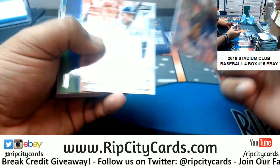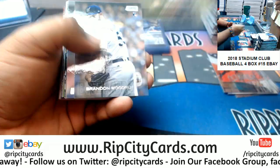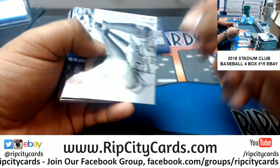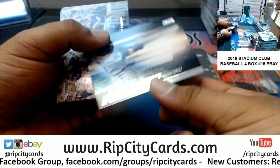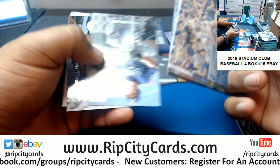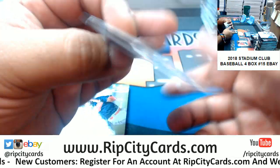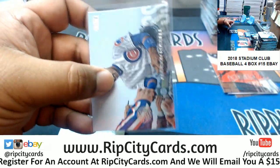Caratini Cubs rookie. Frazier Yankees rookie, Fowler A's rookie, Woodruff Brewers rookie, a red Alfaro for the Phillies, a red Harper insert for the Nationals, a rookie Flyhardy Cardinals, insert for Nelson Cruz of the Mariners. Members only — Addison Russell of the Cubs. Not sure if that's a short print or a variation, but either way pretty cool — got the members only stamp on there.